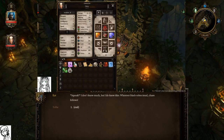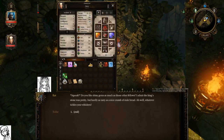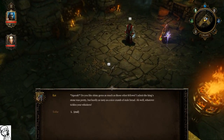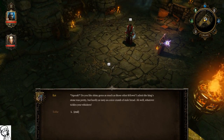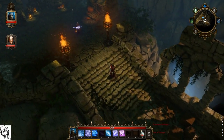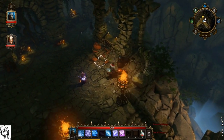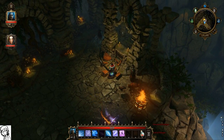I don't know much, but I do know this: 'Wherever black robes tread, chaos follows.' Oh that's cool, thanks rat friend! Do you have any other dialogue? 'Do you like shiny gems as much as those other fellows? I admit the kingstone was pretty, but hardly as tasty as a nice crumb of stale bread. Oh well, whatever tickles your whiskers!' This is amazing — he was just telling me that the guys who came here stole the king's gem or something like that.